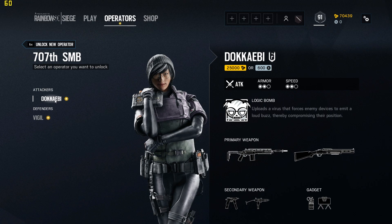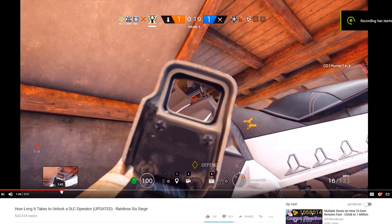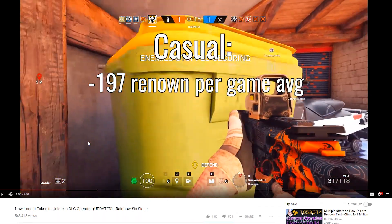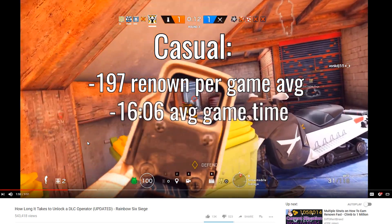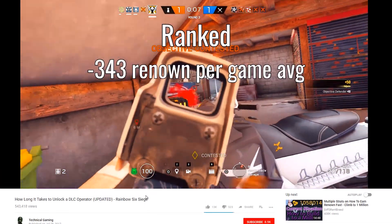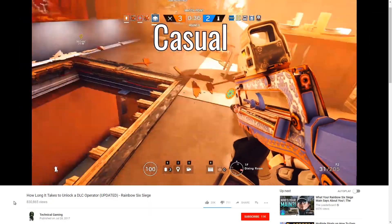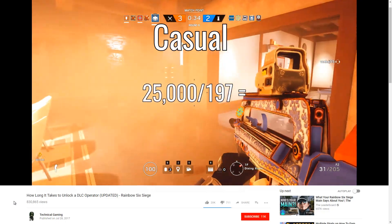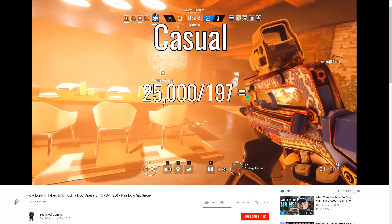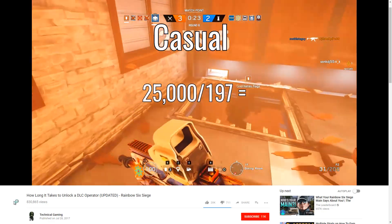To calculate how long it will take to unlock all of them, we will use figures from research conducted by a YouTuber named Technical Gaming. For casual matches, the average renown earned was 197, with an average match time of 16 minutes and 6 seconds. We take 25,000 — the cost of a DLC operator — and divide that by the average of 197 renown per game, which comes out to about 127 games per operator.